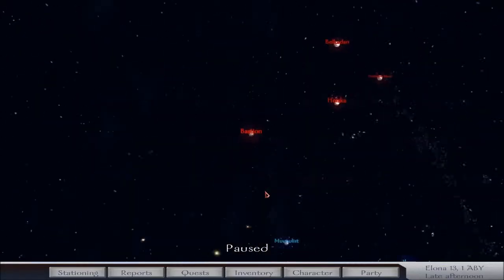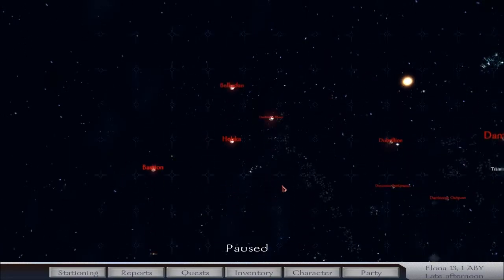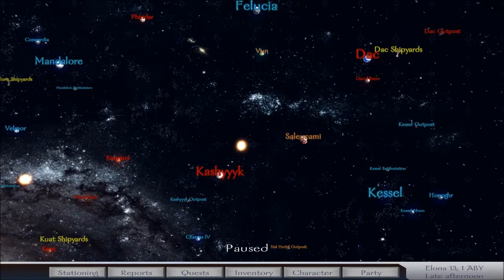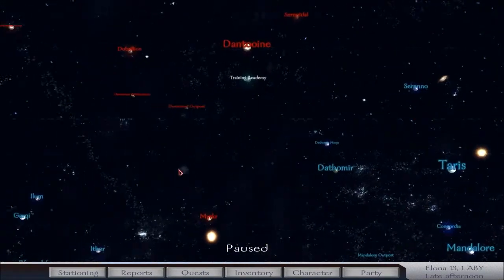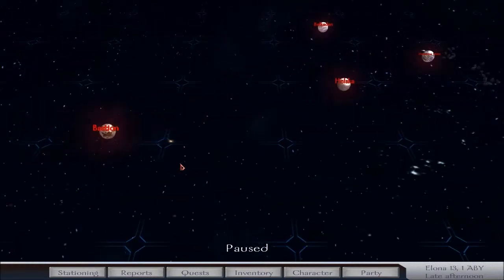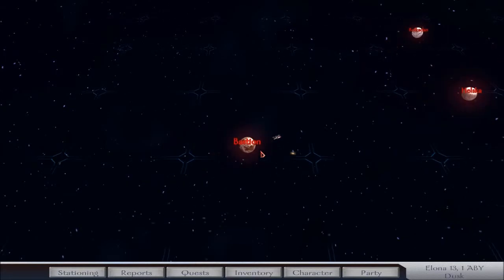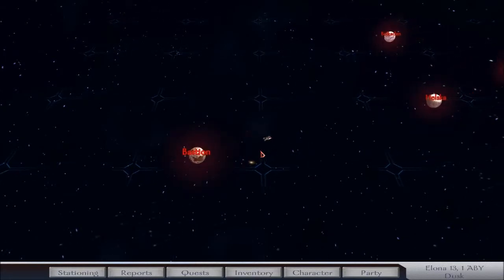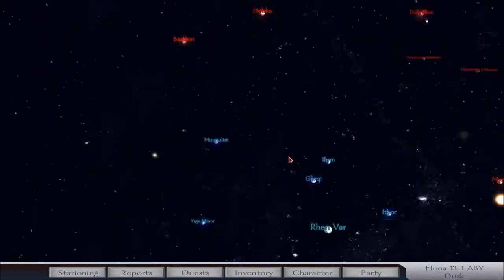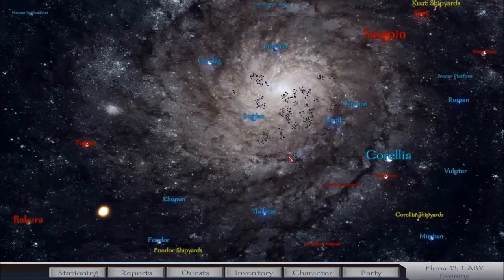Here I am on Bastion. Red means Republic held, blue means Galactic held, and yellow over here — technically kind of orange-ish — is the Hutt Cartel held. So I'm just going around, just like in Mount & Blade, going to these little settlements trying to recruit an army. This is like the entire galaxy of Star Wars.